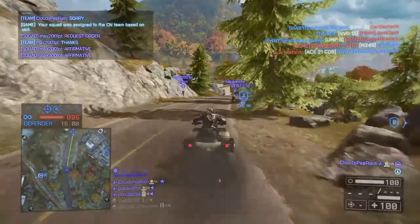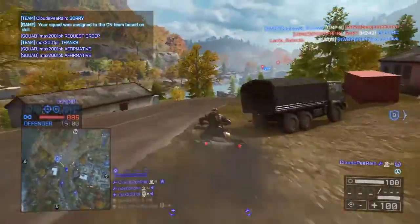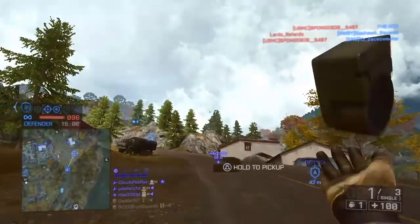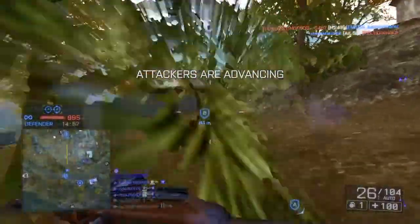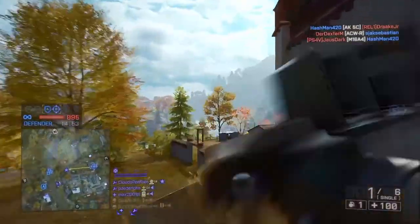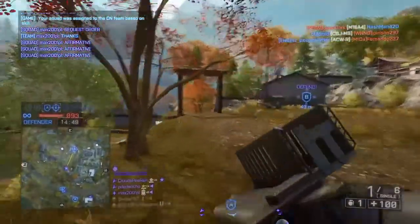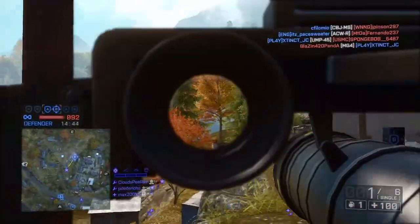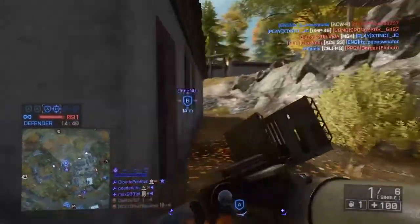Okay, so we're on the third base. I'm doing quite bad but don't worry, I redeem myself. On this base there are some good things and some bad things for the defenders. The good thing is it's very far away from the attacker spawn, so they have to cross a very long section of the map, and in addition to that they don't have a lot of cover getting up to this MCOM. Oh look — the scout heli flying very low and flanking to get behind the MCOMs using the trees as cover.